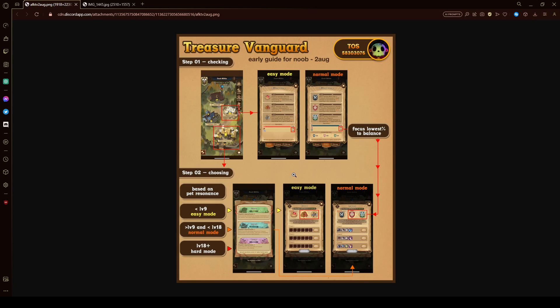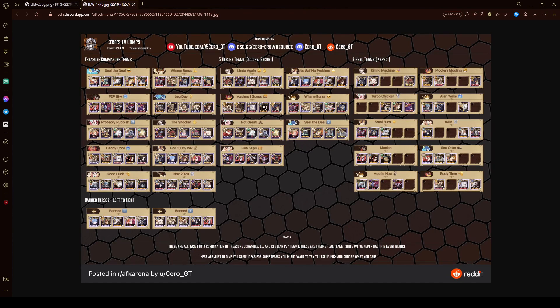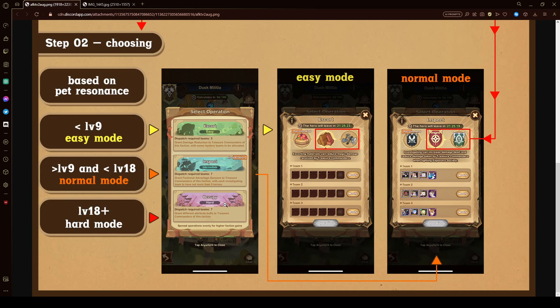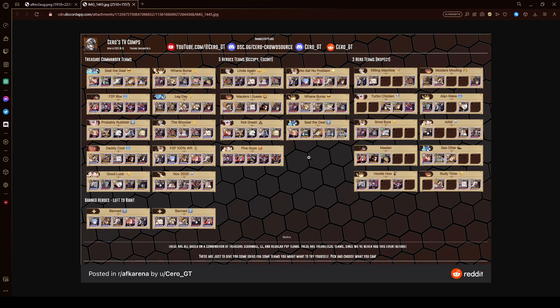It's a pretty simple mode — really only two things you need to pay attention to. For teams: Occupy players just want to put in their seven best Treasure Scramble teams, Escort players their five best, and for the three-team Inspect format that's where it gets interesting. That's where content creator Zero comes in — he's a big figure in AFK Arena, makes great guides around Epistle Expedition and hero priority. He has some example teams and heroes to ban for the different modes. Most viewers will probably land in the Escort or Inspect tier.